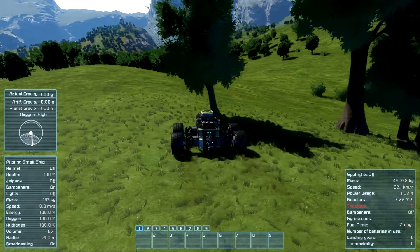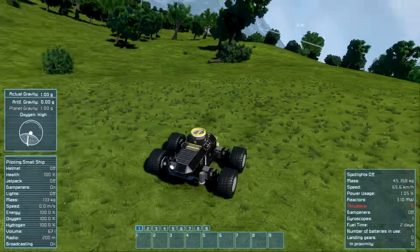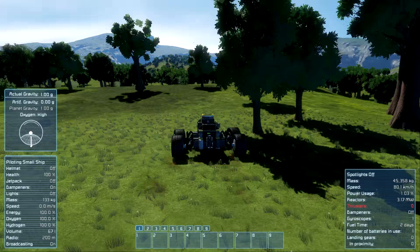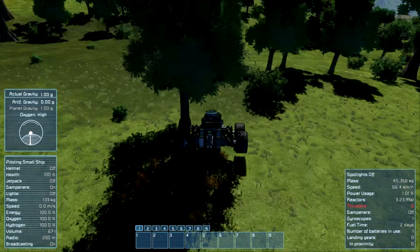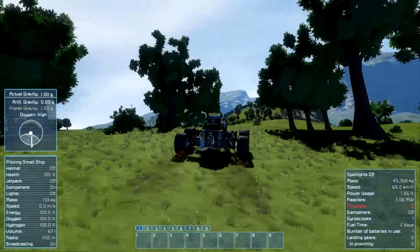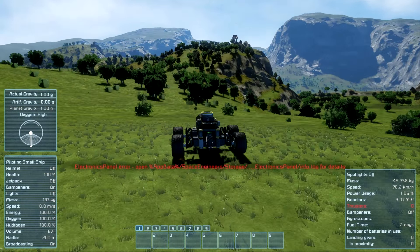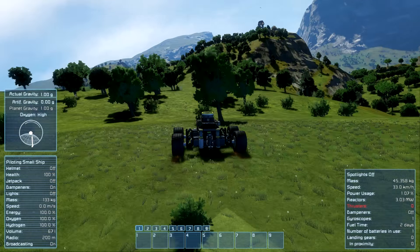You're going to hit a tree! It just took the tree down — didn't hurt the rover at all. This is madness, you can't control it at this speed. It's like Need for Speed — Need for Speed Space! Oh, we're launching into the air when we go over hills. We're not even on the ground — we're bouncing around. I'm stopping us. We're close enough.